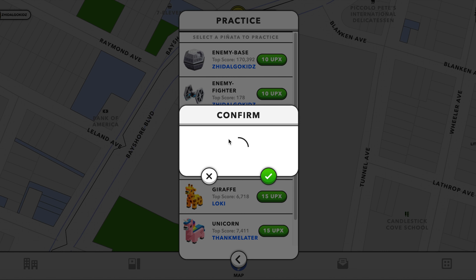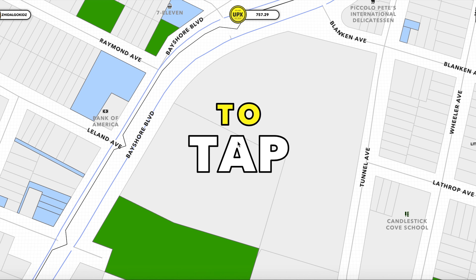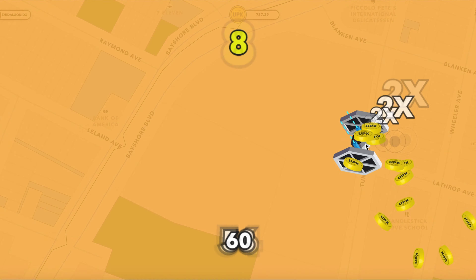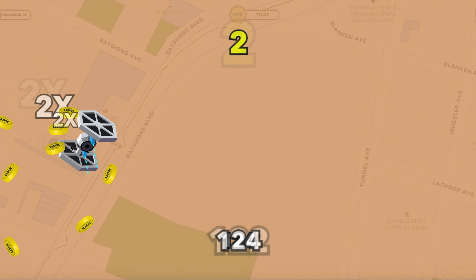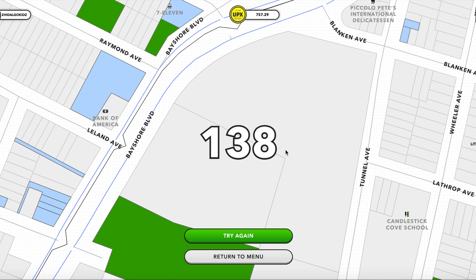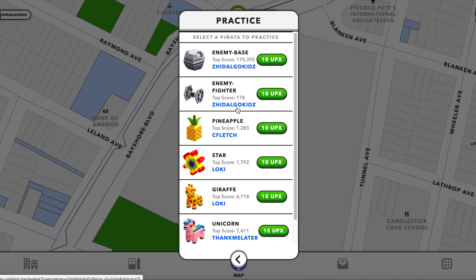The enemy fighter is a lot smaller, similar to the bat event. The enemy fighter will do a lot more twists and move around. You'll see a couple of misclicks, but this is on the desktop so it's a little bit more difficult with a mouse device versus using your finger. I just wanted to show you and give a quick preview of the practice piñatas that are live now.